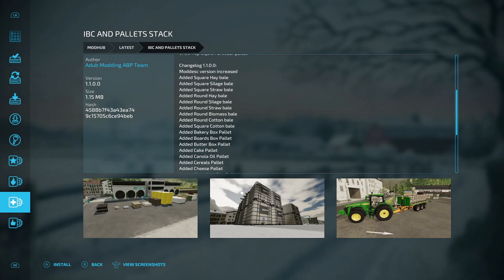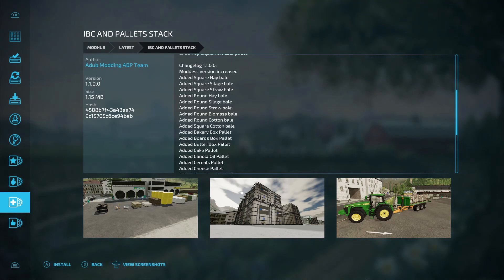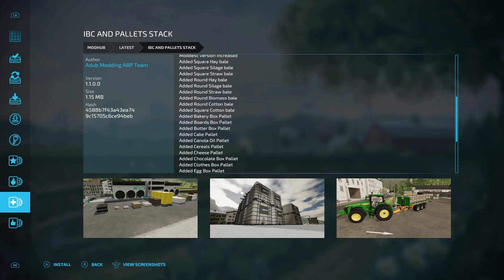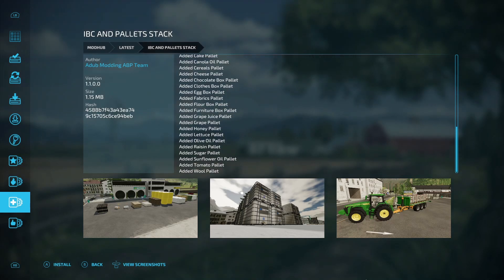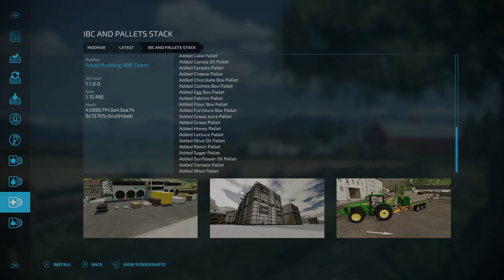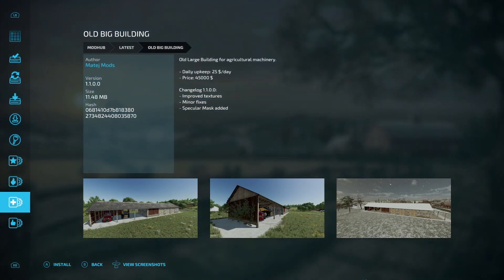This next one is a big update from Adub Modding — the IBC and pallet stack. Mod version increased. Added square hay, square silage, square straw, round hay, round silage, round straw, round biomass, round cotton, square cotton, bakery box, boards box, butter, cake, canola, cereal, cheese, chocolate box, clothes, egg, fabrics, flower box, furniture box, grape juice box, grape pallets, lettuce, honey, olive oil, raisin, sugar, sunflower, tomato, and wool pods. Then update to old big buildings — improved textures, minor fixes, and specular mask added.